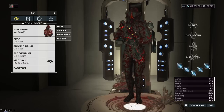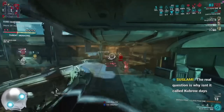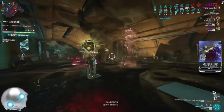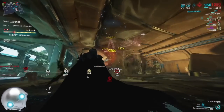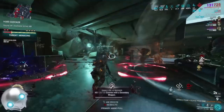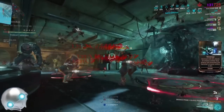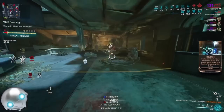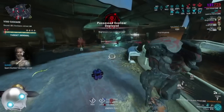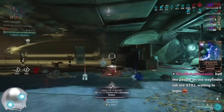We were on steel path Void Cascade at around level 2,600 — we did end up going to level 10,000. As you saw, one-shotting a level 2,600 Thrax with the Bronco. The Bronco is a lot stronger than I was expecting — partly because of the ridiculous loadout, but also, what am I supposed to run a weak loadout on a steel path endurance mission?